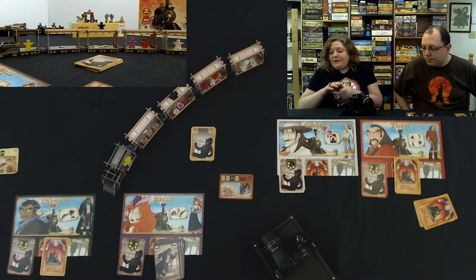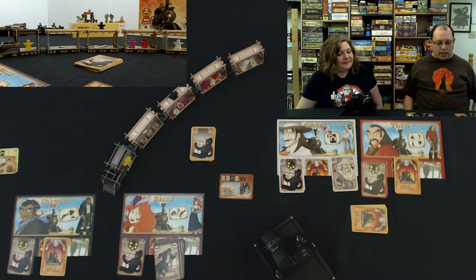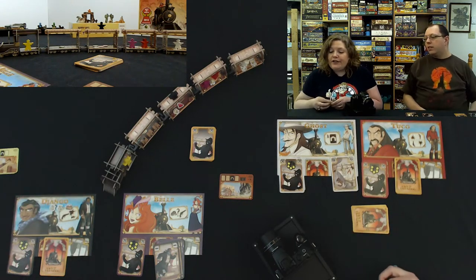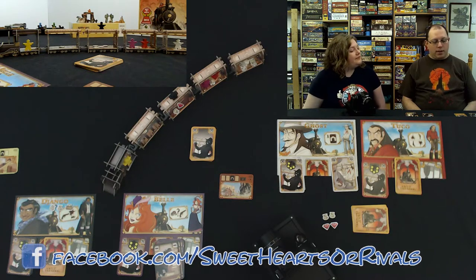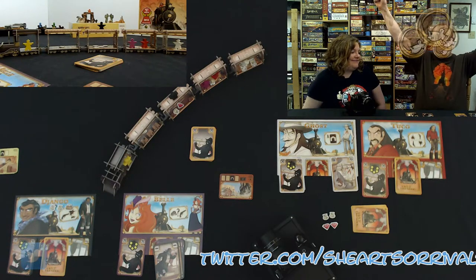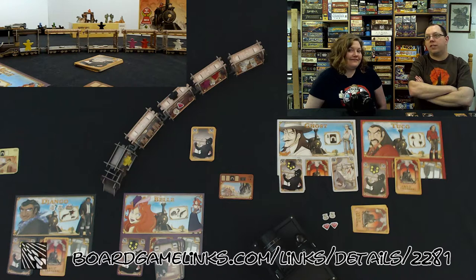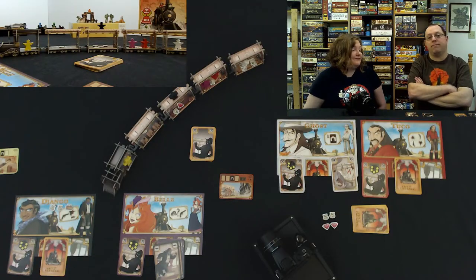Now we count up our loot. Tuco is in last place with zero. In the two-player variant you count everyone's money together as a team. I've got 1,650 bucks. I have 1,550 bucks — won by $100 because you had a $400 change purse and I had a $300 one. So that is the official two-player variant of Colt Express with the base game. Thanks for watching — we'll see you in the next video.